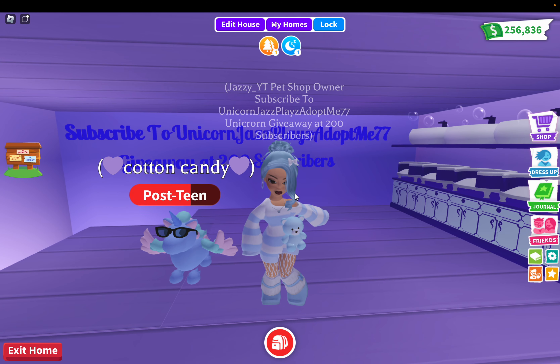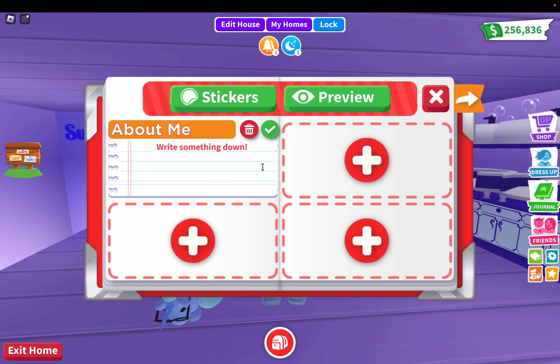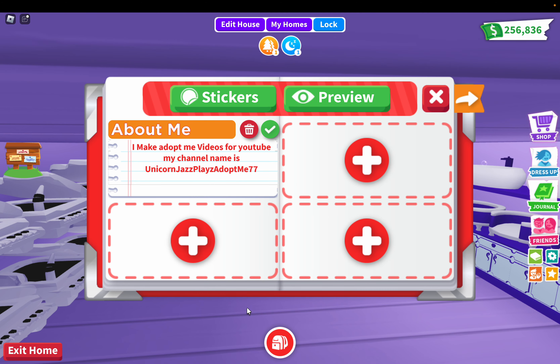Okay, let's stand here and do our profile. Add — okay, about me, write something. I'm gonna put: 'I make videos.' I wonder if you could put YouTube on here. For YouTube — my channel name is Unicorn Jazz Plays Adopt Me 77. Okay, we're gonna put: 'I make Adopt Me videos for YouTube. My channel name is Unicorn Jazz Plays Adopt Me 77. Please subscribe.' And then: 'Unicorn giveaway at 200 subscribers.' Okay! So I make Adopt Me videos, my channel is Unicorn Jazz Plays Adopt Me 77, please subscribe, unicorn giveaway at 200.